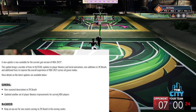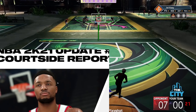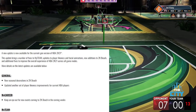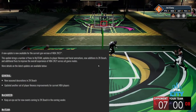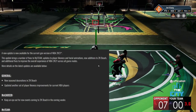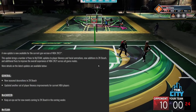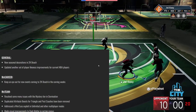Here we go — NBA 2K21 Patch 8, the courtside report. A new update is now available on current gen. This update brings a number of fixes to MyTeam, updates to player likeness and facial animations, new additions to the 2K Beach, and additional fixes to the overall game.